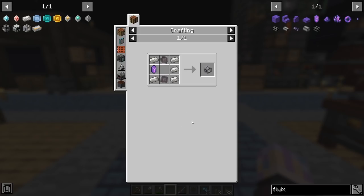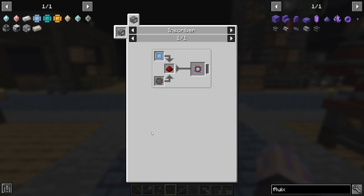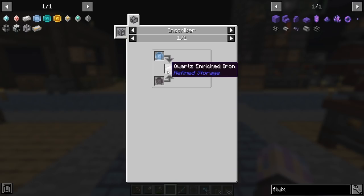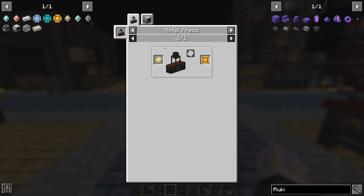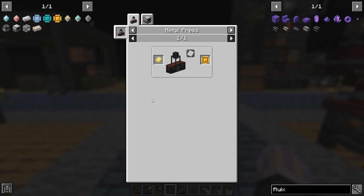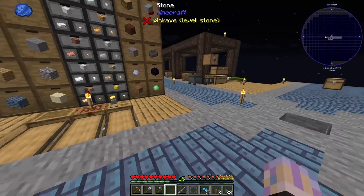We can actually make the inscriber here in just a second. Depending on whether you go AE2 or Refined Storage - if you go AE2 you make these circuits, the ones that take redstone; or this side for Refined Storage, which take quartz enriched. But they all still need the printed circuits. These have to be done with the multi-servo. The metal press is more time consuming especially for things like the electrum plates.